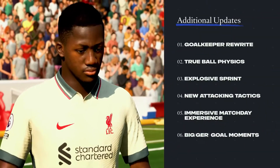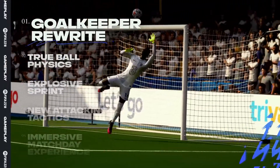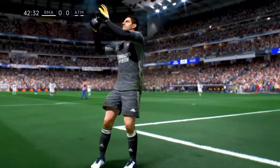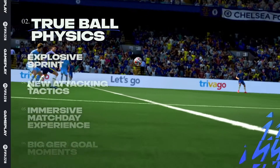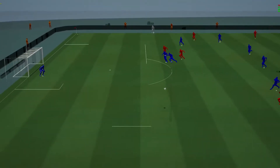FIFA 22 has even more fundamental advances. A brand new goalkeeper system makes your number one more reliable between the posts, with more composed shot-stopping and more personality that replicates the different styles of world-class keepers. Real-world data also brings true ball physics into the game to make it fly, spin and bounce like the real thing.